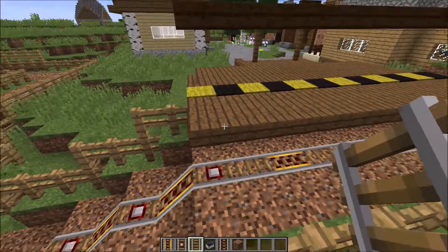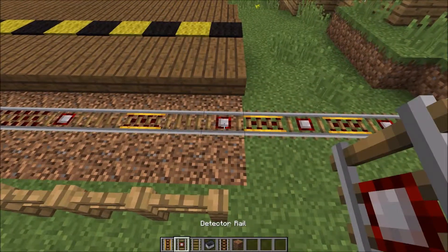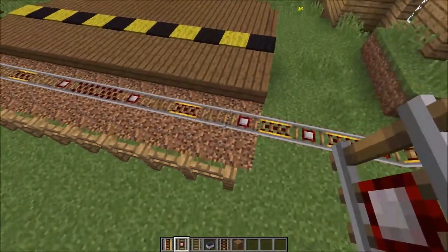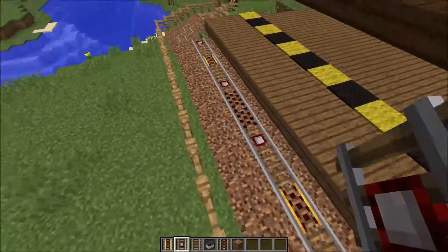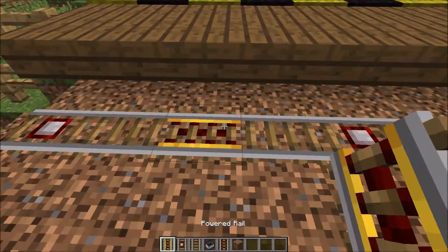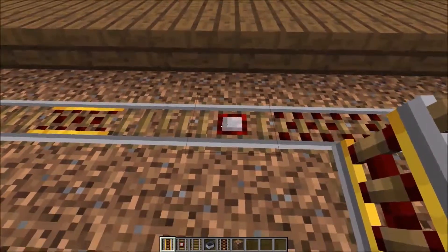On each side it's 12 blocks long. On one side is a detector rail and on this side is a detector rail, just so that you can have the speed going into it. That's not really important, but what is important is that these two tracks don't do anything to power it.